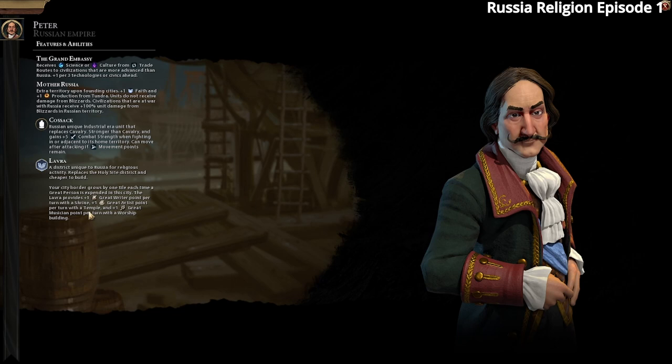The Lavra also gives you Great People points — plus one Great Writer point per turn when you have a Shrine, and plus one Great Artist point when you have a Temple. We are playing with Secret Societies mode, and we'll go for the Void Singers, which give us even more faith from our Obelisks. They replace the monument.